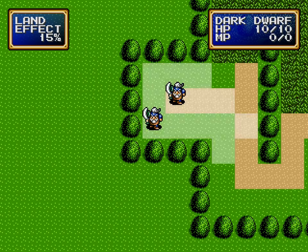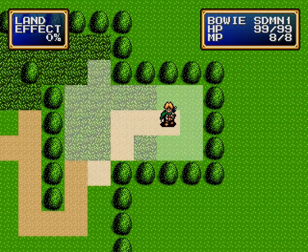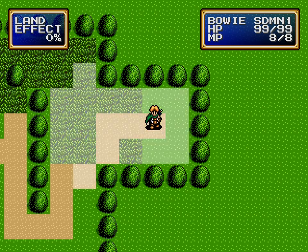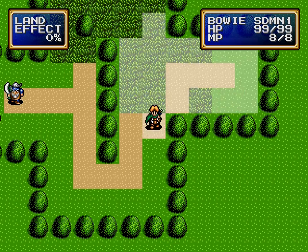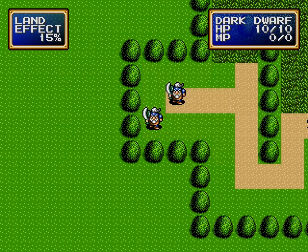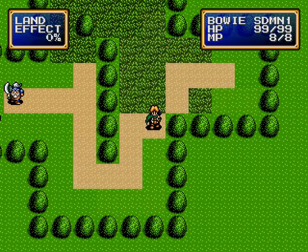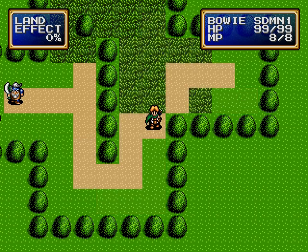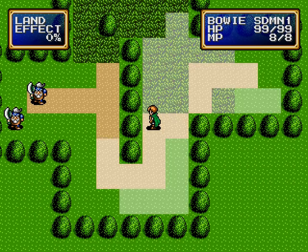We've got just a basic little test map here with a variety of different land effects and different obstacles in their way. We'll move up Bowie — just keeping it simple: one player, two enemies. These dwarves will sit on their hands and not do anything until they believe they can get to the player within one turn. There's no actual AI governing choices about the best target to attack, whether they should keep a loose or tight formation — right now it's just basic pathfinding. If they think they can get there in a turn, they'll try.